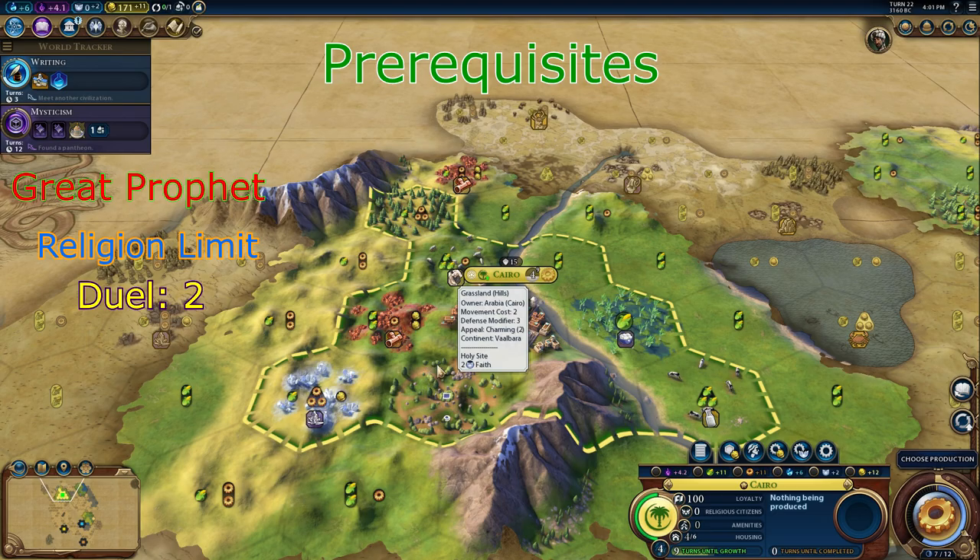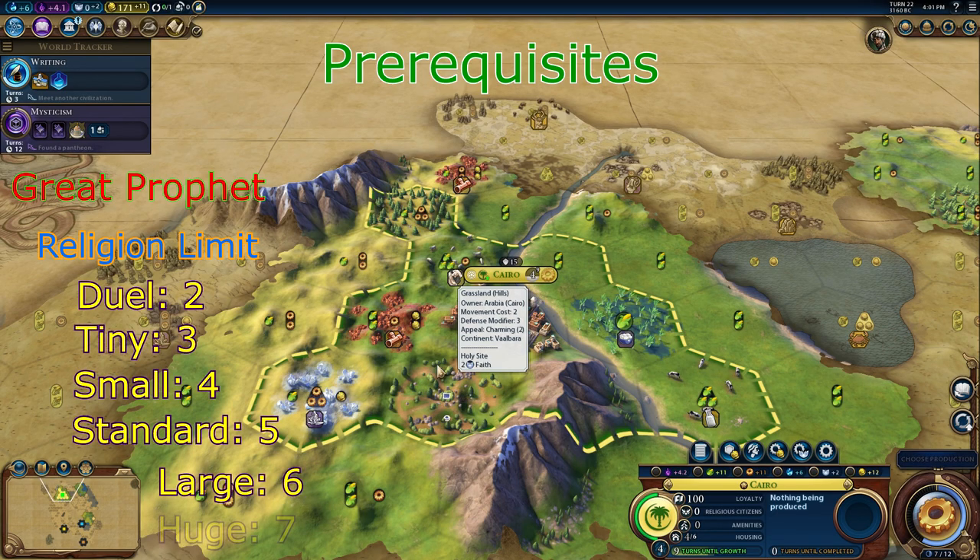On dual it is 2, on tiny it's 3, small is 4, standard is 5, large is 6, and huge is 7.